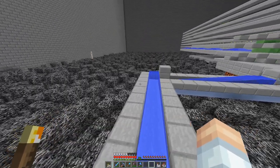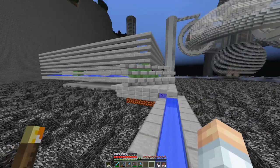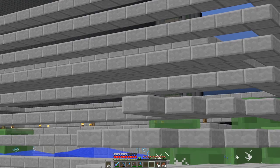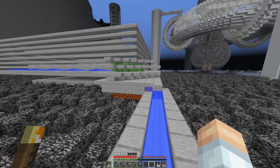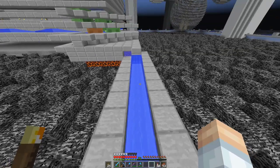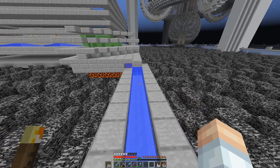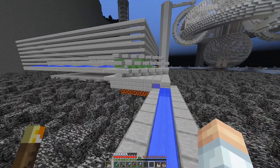We're over here at the slime farm. Let's see if I can go by without picking up any slime balls. You can see how this thing works — the slimes just spawn on a couple of different layers, maybe three layers total. They all come over to this side and get broken down by some magma blocks, down into the smallest size, and then all the slime balls stay in item form.